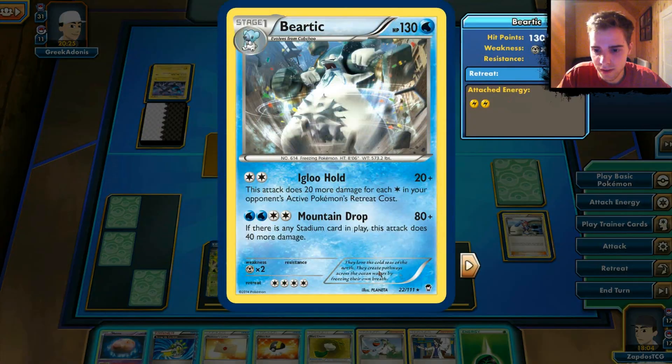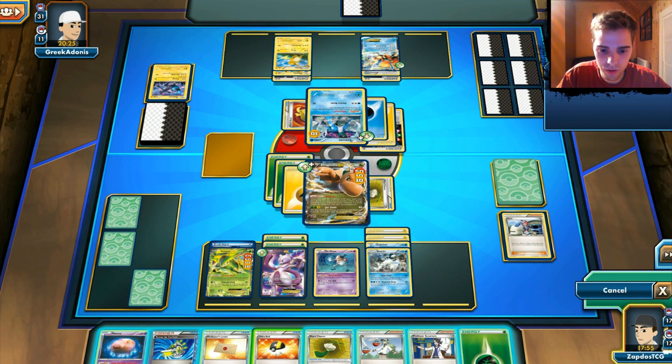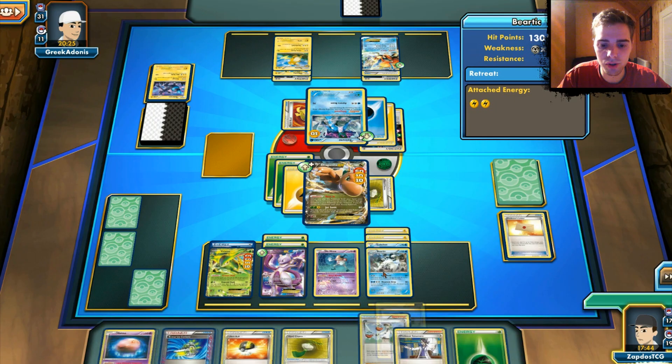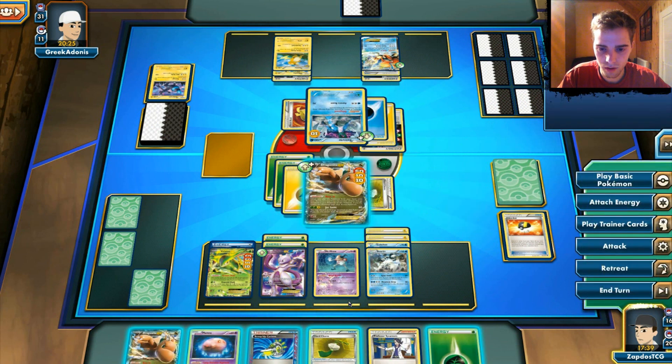We deal 60 damage but we're not going to waste the energy. We're going to use Ultra Ball, discarding Professor's Letter. We don't need N anymore since we're in a good position. We use Ultra Ball here and search out our other Dragonite. We're going to get rid of all our energies — but it doesn't really matter since we're getting everything back. I'm promoting Beartic here. We're going to place Munna as well. We're not going to Bust In this time. We'll attach the Lightning Energy and attach a Hard Charm.